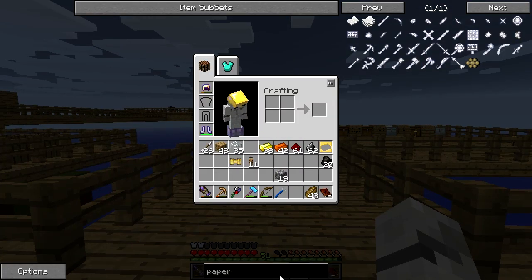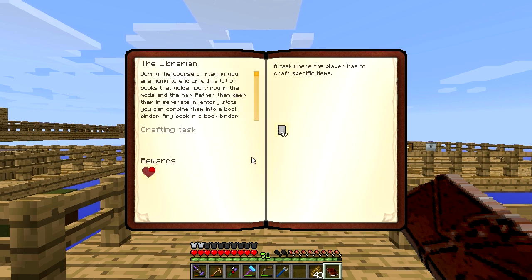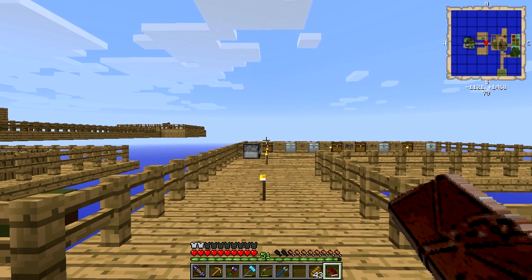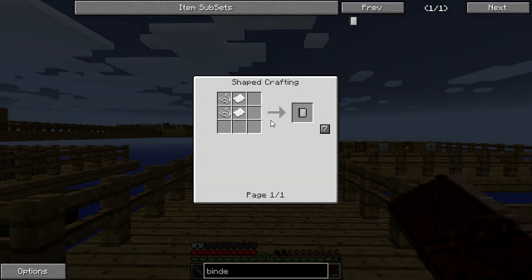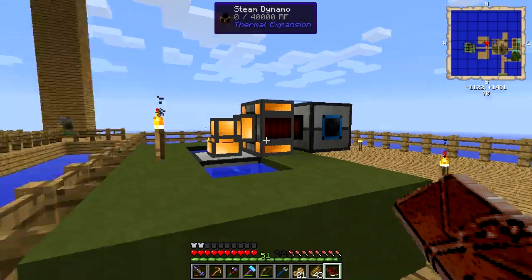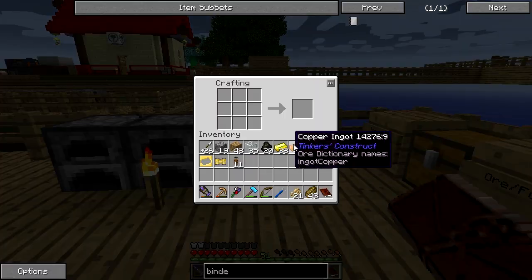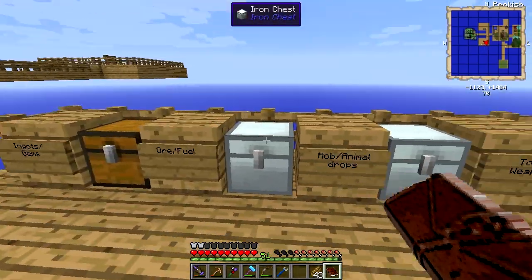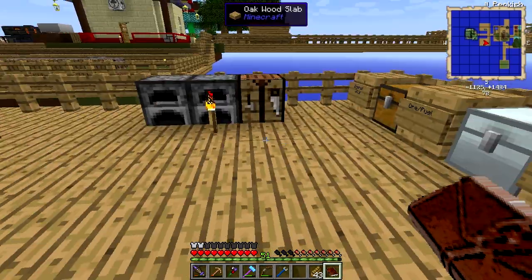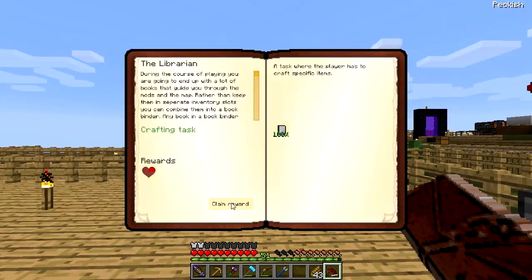We're going to make the book binder for our quest because I just want to do 100% this quest. We get a quarter of a heart out of it and we can condense our books into one place. The book binder recipe is string and paper. So we can probably make it straight away. There is a way to get the seeds — I think I need to sieve some dirt or something, but I'm not going to do that.